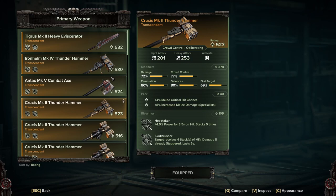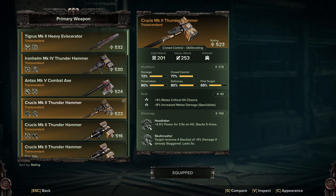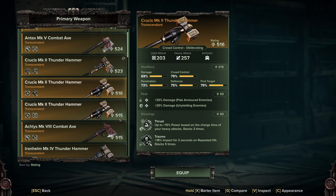When building one of these, for stat priorities, mostly what you'd be looking for is a Tier 4 Thrust blessing, which is what people are using to near-one-hit demon hosts and things. You can build that up by having Headtaker, Skull Crusher, or other high-damage blessings. I do tend to run with Momentum though, because hitting at least three enemies with an attack restores 14 toughness — it keeps you in the fight and lets you replenish toughness you're losing from getting hit.